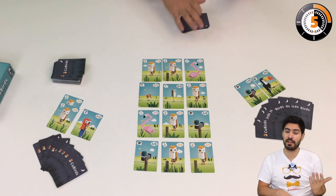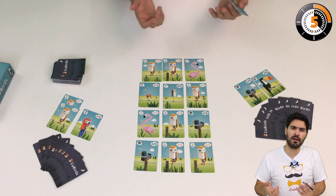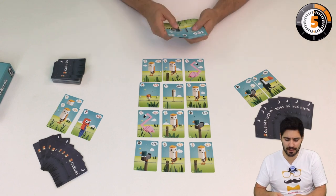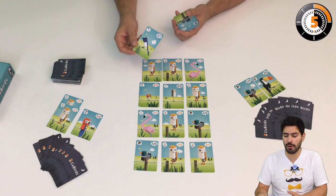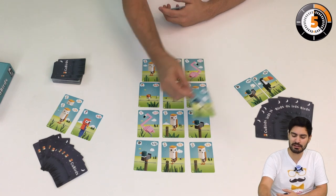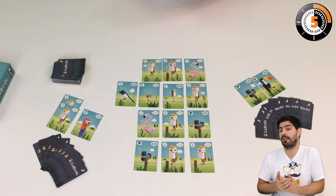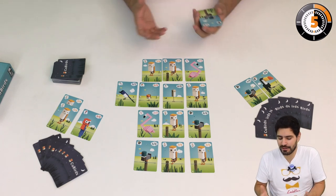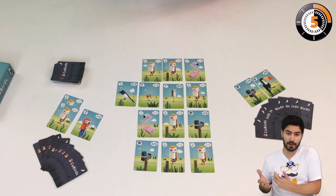That said, I might be unlucky and have something that doesn't match. Maybe I don't want to play all of my set collection, because if I have a set, I don't want to discard it all. For example, I have this lone magpie here and it doesn't match anything on the board. So I'm still going to place it, and because I'm placing it and not getting anything in return, I'm going to draw two cards from the stack as compensation.